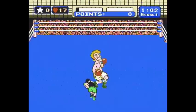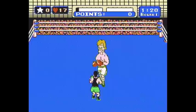Let's talk about ducking now. To duck your opponent's punches, push the down button twice very quickly, and that is the way you will be able to duck.